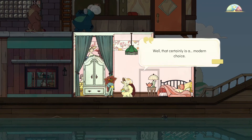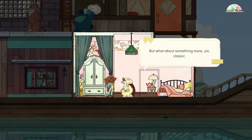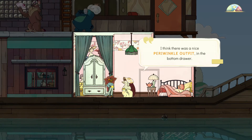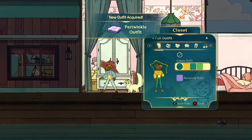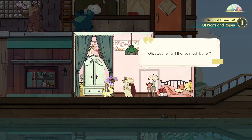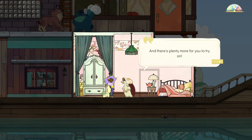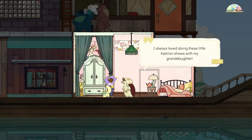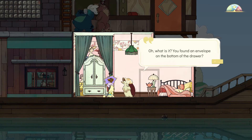Well, that certainly is a modern choice — very youthful, but what about something more classic? I think there was a nice periwinkle outfit in the bottom drawer — try it on. Got a periwinkle outfit, just boom! Oh sweetie, isn't that so much better? Why, you look so adorable I could just eat you up! There's plenty more for you to try on — come over anytime, I always love doing these little fashion shows with my granddaughter. Oh — you found an envelope on the bottom of the drawer!